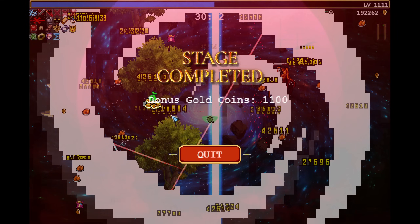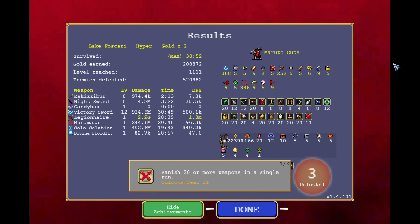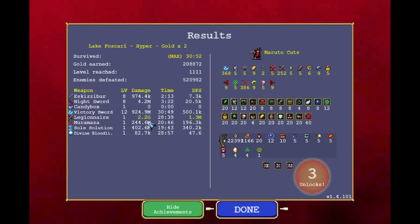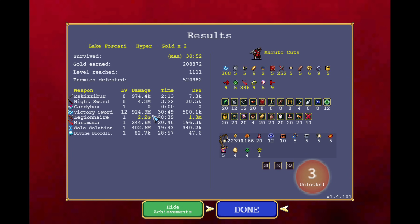Soul Solution going off one more time — beautiful picture. Are you ready for the damage numbers? 2.2G — casual run, casual run. I hope you enjoyed the video, and if you did, don't forget to subscribe and give the video a like. See you next time.